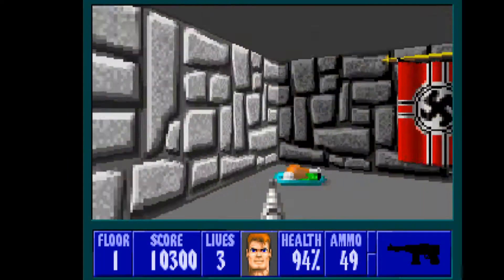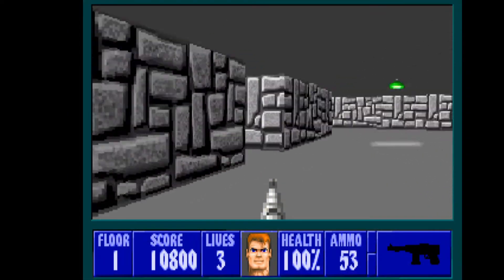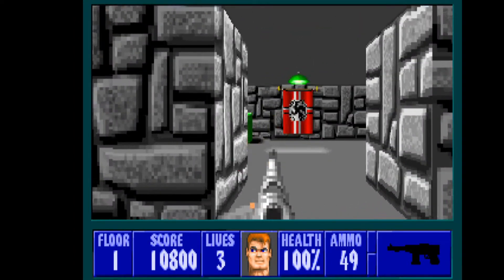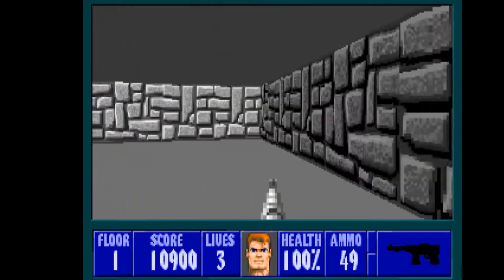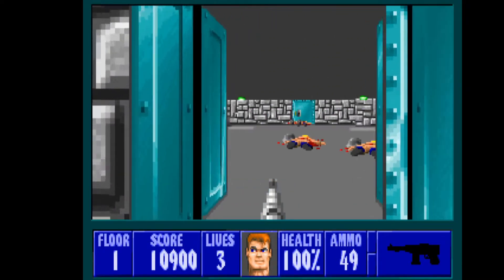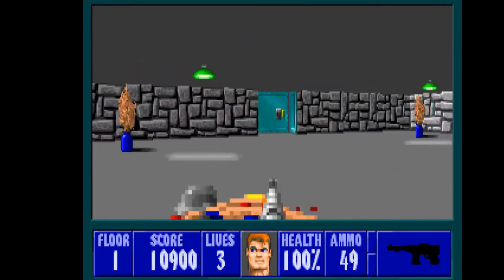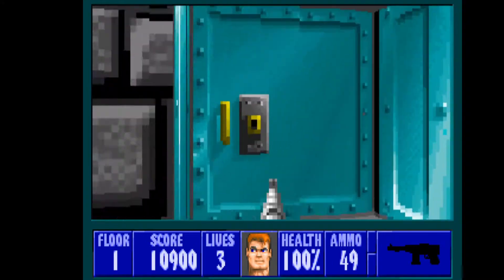The other thing about Wolfenstein: all of the enemies that spot us or hear us will announce themselves in some kind of way specific to them. This guy — you'll hear him throughout the game saying 'halt.' It's really handy because you know someone's following you, and if you care about your score, you can hunt them back.